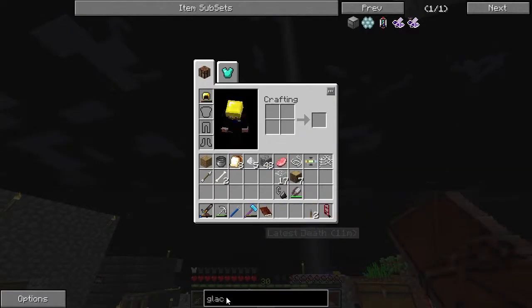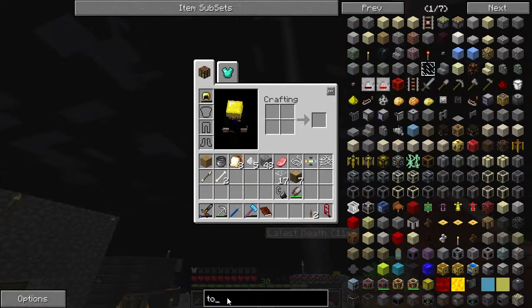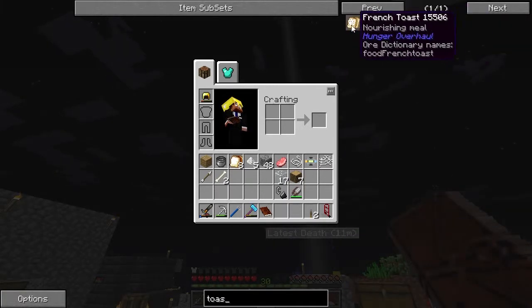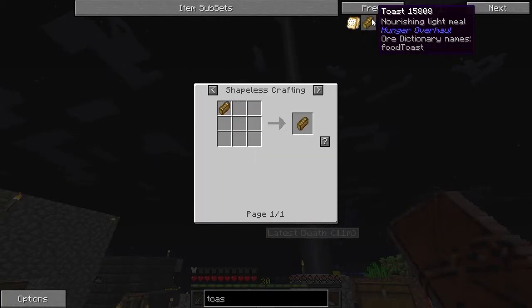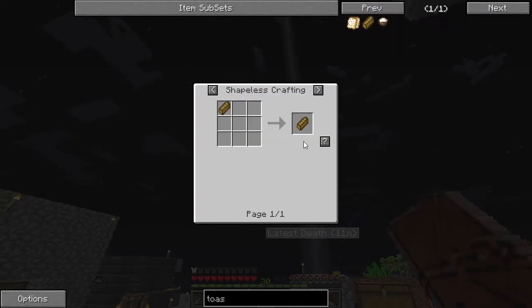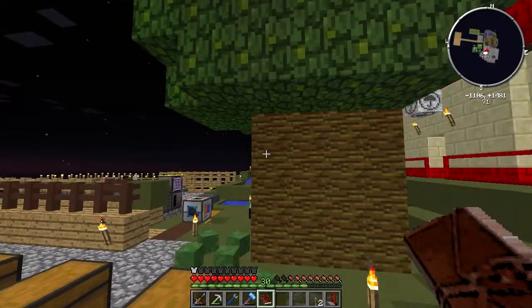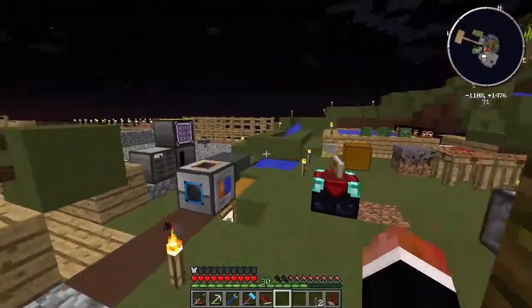How do we make toast? French toast - oh, French toast. Toast - bread of course, that makes sense. So let's go get our bread.